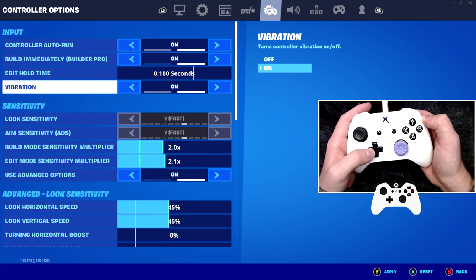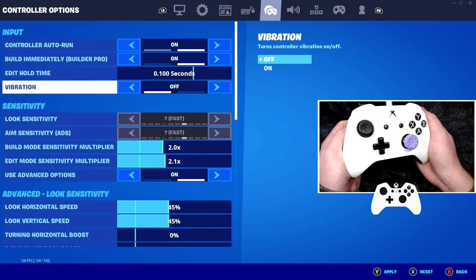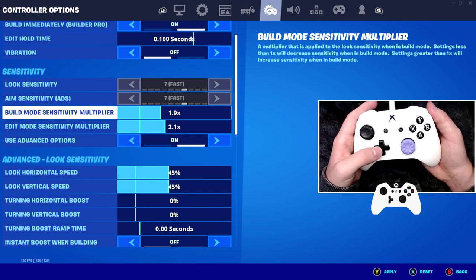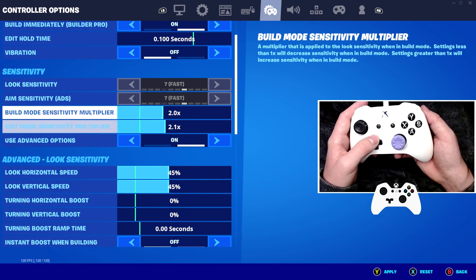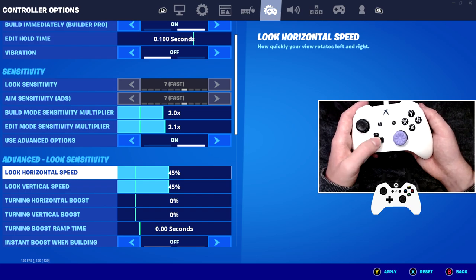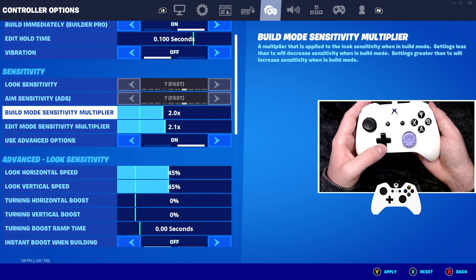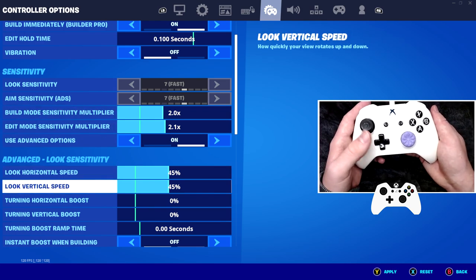Vibrations is a bit of a tricky one. I actually personally like to have these off, because it just distracts my fingers less when gaming. If you have vibrations on, it could disrupt your fingers and put off your aim. So what I recommend: for build mode have it on 2%, and for edit mode around 2.1%. These two are basically multipliers of the look horizontal speed. You want that at a fairly mid-range ground of around 45% — it's fairly mid-ground, quite slow and not too fast. But then the multipliers make up for that, so it's a lot faster when you build and edit, and you have good accuracy when you're looking around.